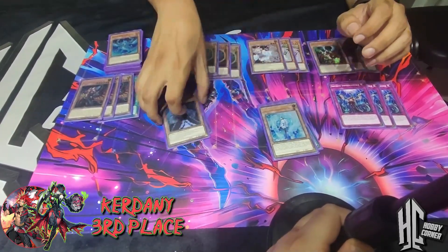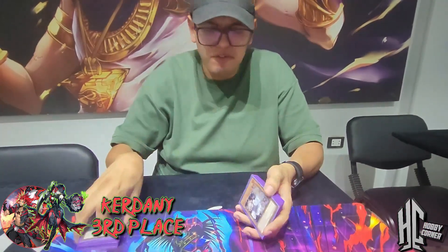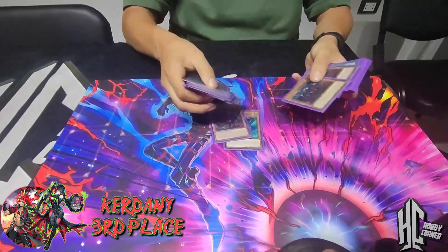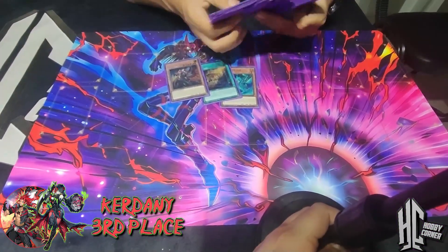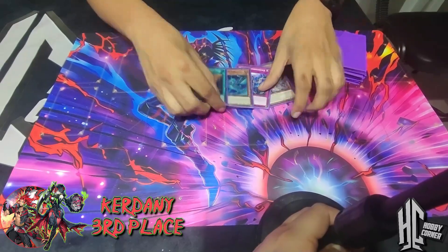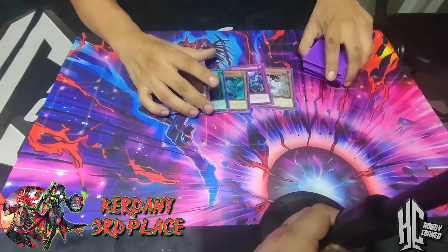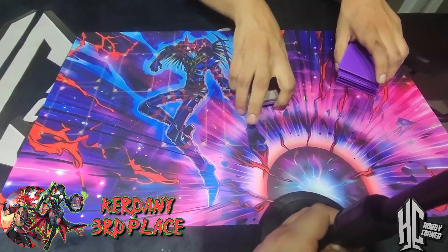I wouldn't change anything here - maybe just add a couple of Bystials like one Druze Worm, one Magnum. Very, very good deck. I never bricked at all. All my hands had multiple hand traps and multiple combo starters. I drew one Ash, one Wanted, one Engraver, plus hand traps like Ash and Ember all in the same hand. These were good enough to stop them - it's crazy. The hand consistency on this deck is just incredible.